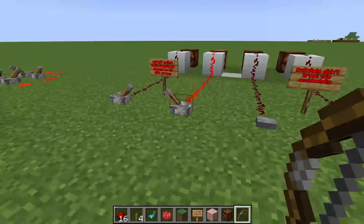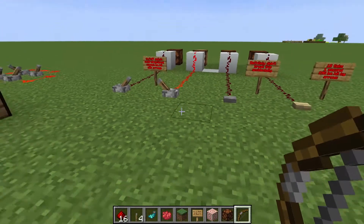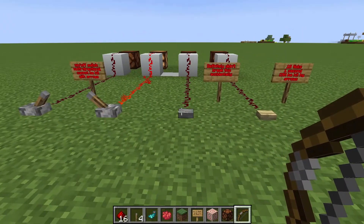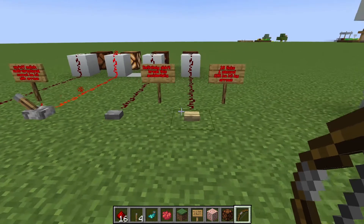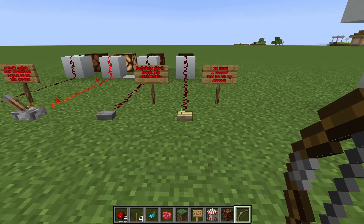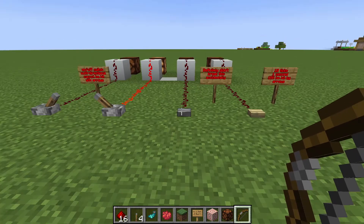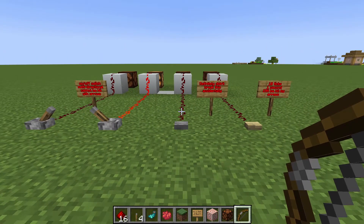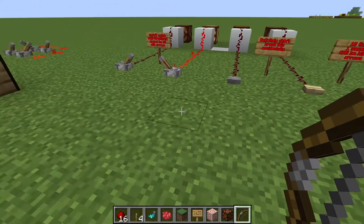Levers have no set tick length because you can flick them on and off whenever you want, so they could be on forever or off forever. Stone buttons have a tick length of half a second, or five ticks, and wooden buttons have a tick length of ten ticks, or one second. Most redstone components that output ticks either have a tick length of one, five, or ten. There are a few exceptions, but that's generally how it works.